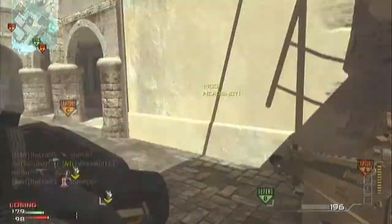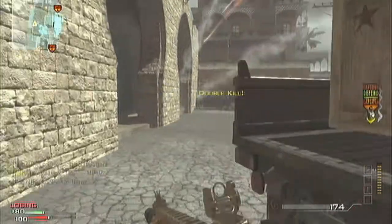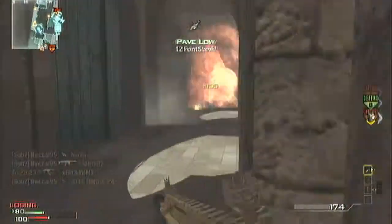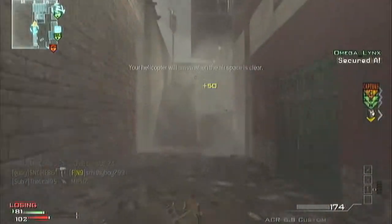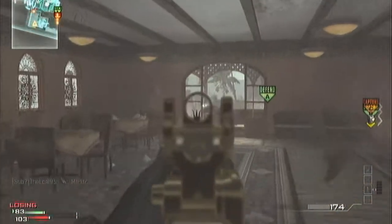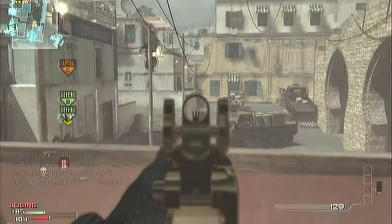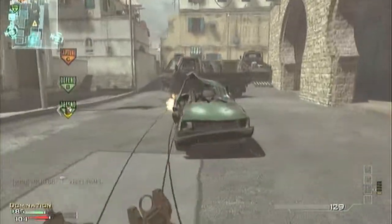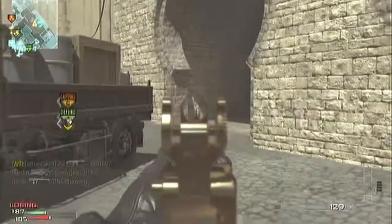My assault killstreaks are Predator, AC6 — and look how low that AC6 was, I can't believe it gets that low generally in the game. I do cut some clips by the way, just so it jumps to interesting sections. The killstreaks are Predator, AC6, and Payload.